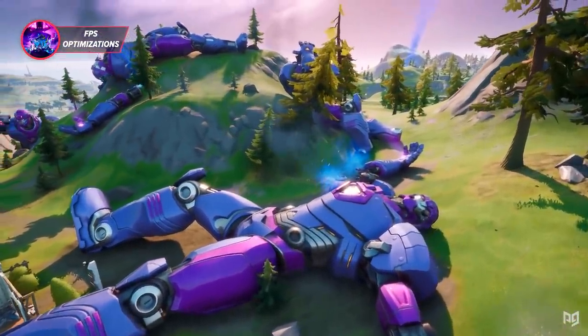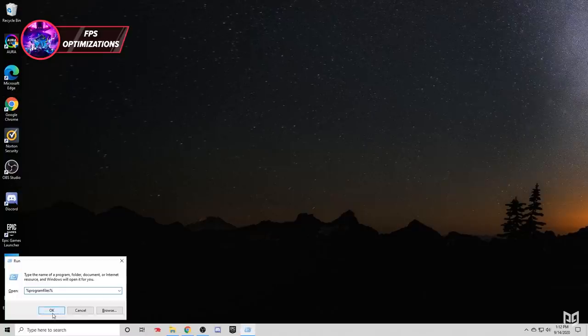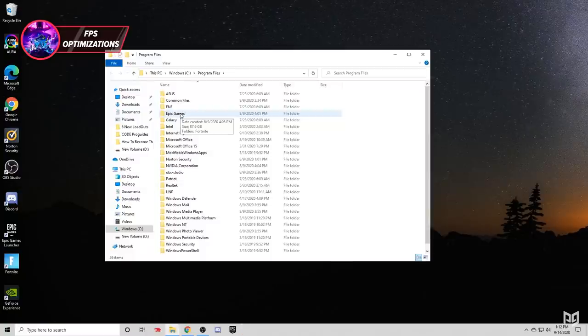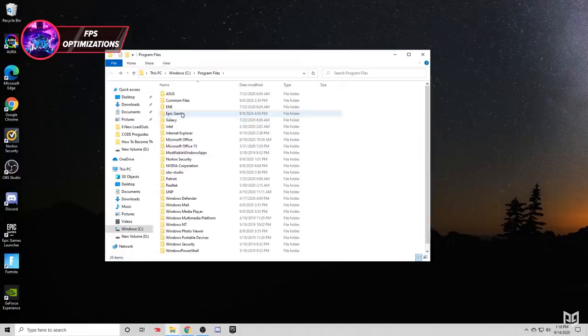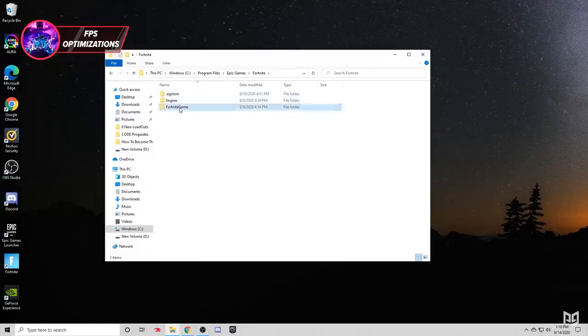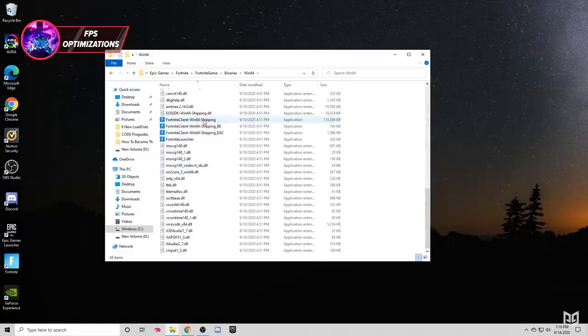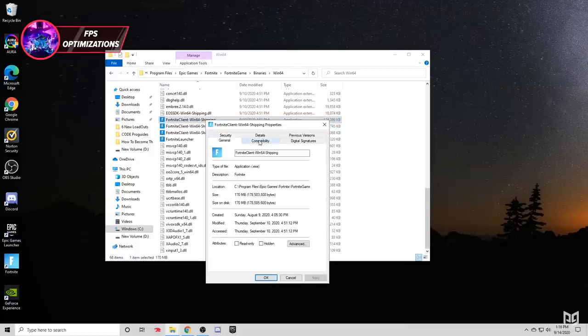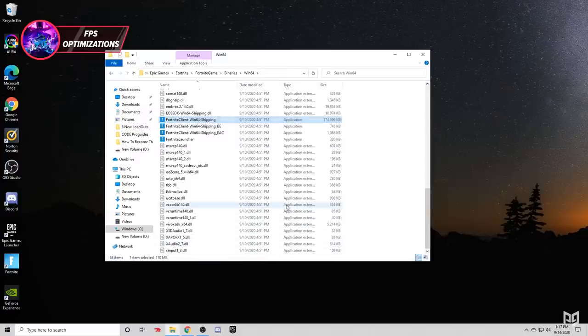Another optimization tip is to disable full-screen optimizations on the Fortnite executable, as some players report better performance. To do this, hold the Windows key and press R, then type %ProgramFiles%. Click on the Epic Games folder — if you can't find it, it might be installed on another drive, so search through the Program Files of any other drives. From Epic Games, click Fortnite > FortniteGame > Binaries > Win64, then scroll down to 'FortniteClient-Win64-Shipping,' right-click it, go to Properties, click Compatibility, then check 'Disable full-screen optimizations' and press OK. Note this can lead to longer alt-tabbing, so you can reverse it by following the same steps.